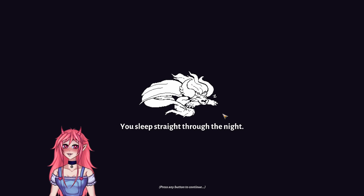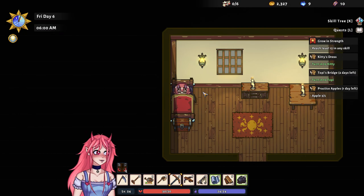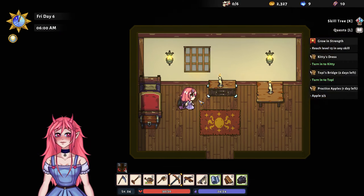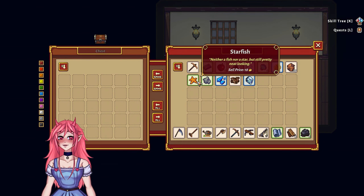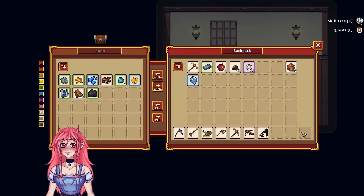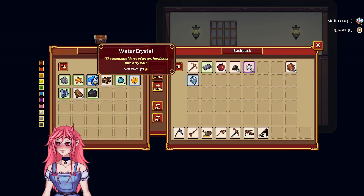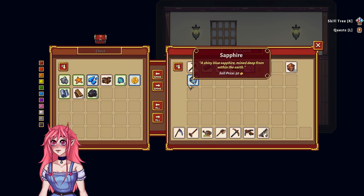You sleep straight through the night. Look at us in our little bed looking all adorable. Let's put some of this stuff away in here — you don't need to be carrying all this all the time. Let's change the color too — make it a nice red chest.